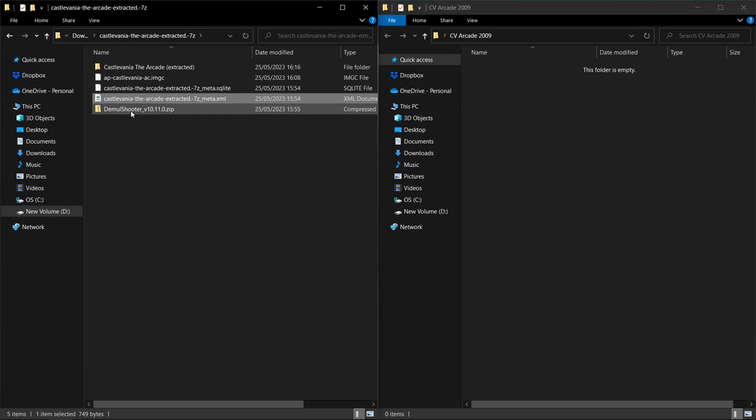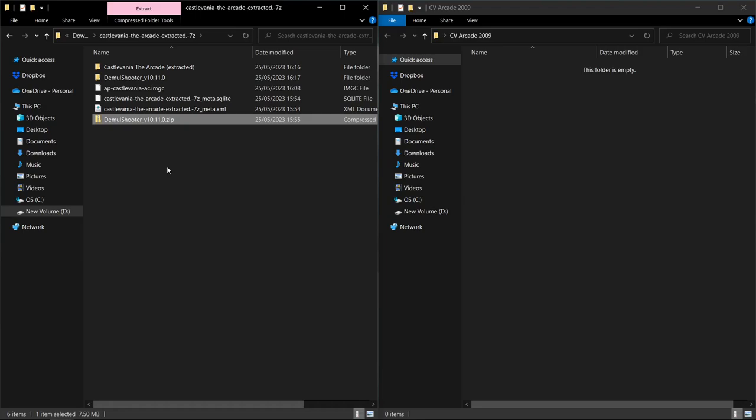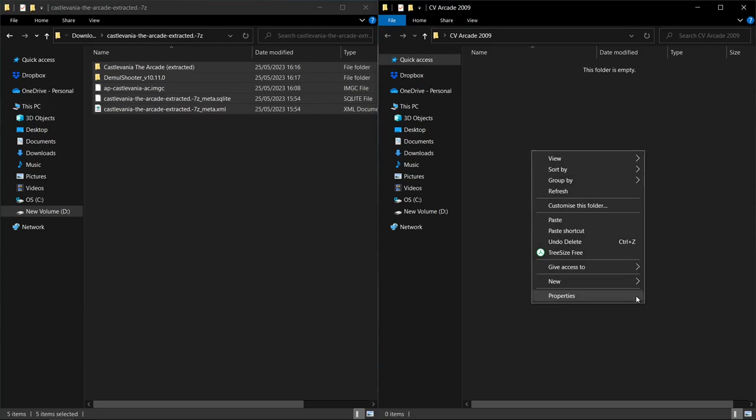The next thing we want to do is extract the DMU Shooter zip - right click, 7-Zip, extract files. Once that's extracted, delete the zipped version because we don't need it. You can move these files wherever you like - for example, if you've got a C and a D drive and D is where you keep your stuff, make a folder on the D drive, call it 'castlevania game' or whatever you want. For this video, I've made a folder on my desktop called 'Castlevania Arcade 2009,' and I'm going to copy all these files in there.